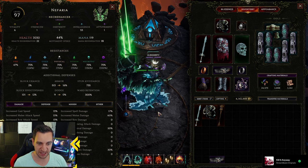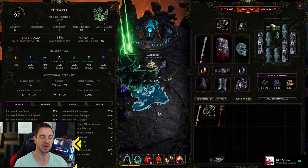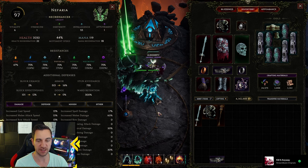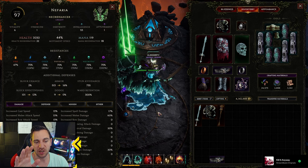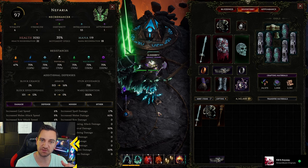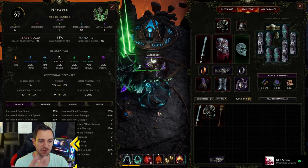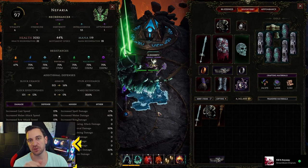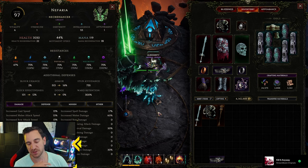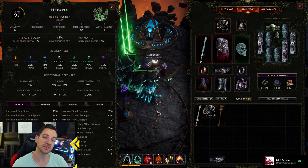Those are my 11 biggest mistakes in Last Epoch, learned through 400 hours of play. I hope it helps and opened your eyes on how the game is played, especially endgame — it's more of an endgame guide. Let me know in the comments what you think, if you have any additions, or if anything is unclear, and I will see you in the next video.